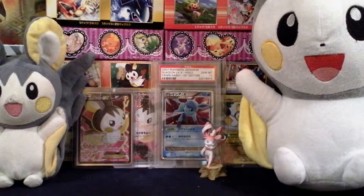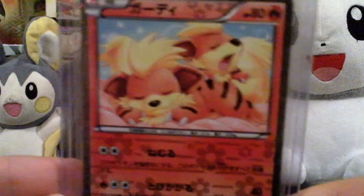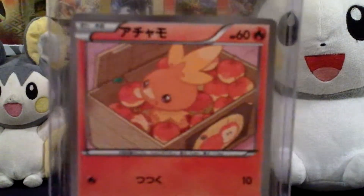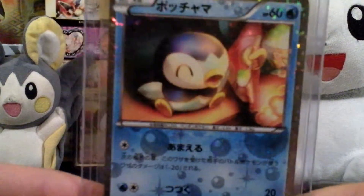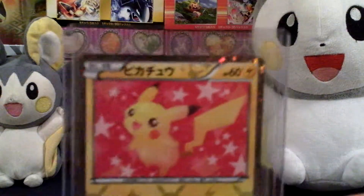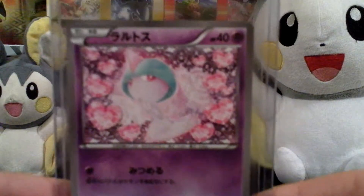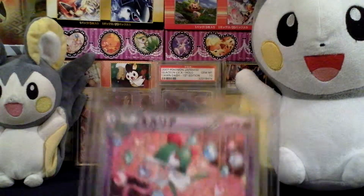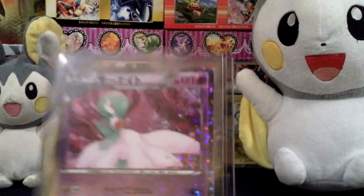Here is the Serperior, the Growlithe — very sweet — the Torchic, the Piplup, the Pikachu, and the Eevee.